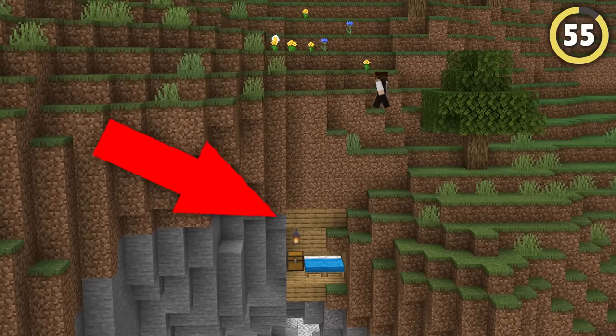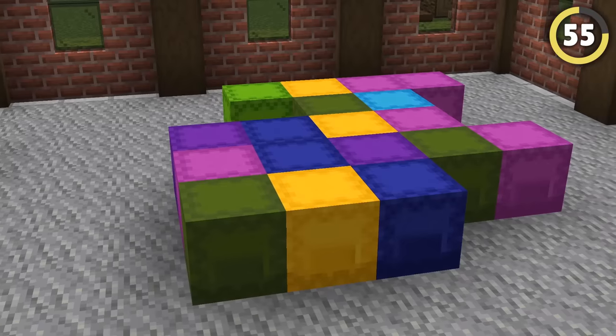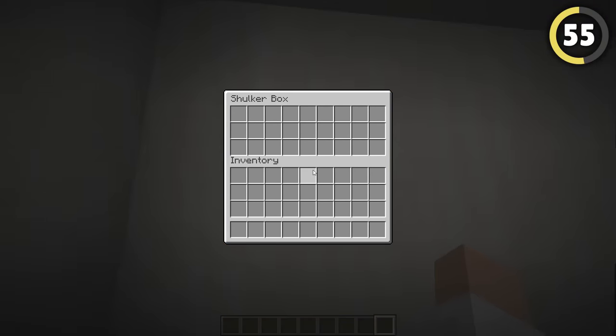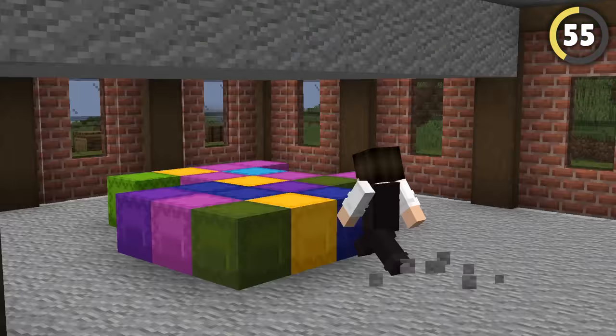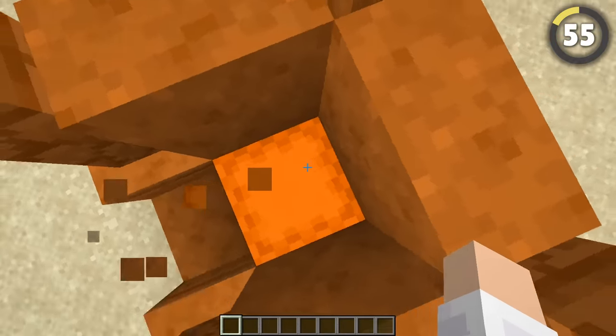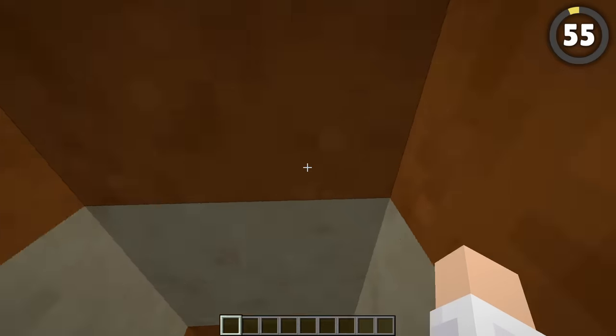If you can never remember where you put your secret entrances, try this out. Shulker boxes are a great way to sort your items, but if you jump on top of one and open it, suddenly you're in your second secret base. For some reason you can fall through shulker boxes if there's a block above your head, allowing for a perfect entrance you can even color code and use as storage.